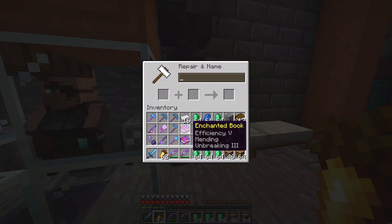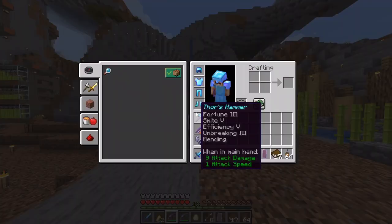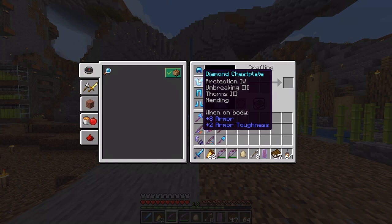We just need to do the exact same thing on the diamond hoe — Efficiency 5, Mending, Unbreaking 3 — and the same enchants for our shovel. Today is the culmination of my trading hall and all the systems I've set up so far. I have the best gear in game, bar not having Netherite yet, which I'll cover next episode.